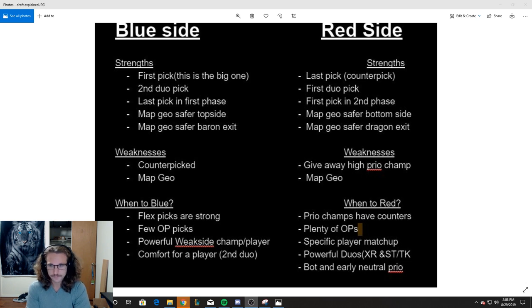Comfort for a player is sometimes good on blue side. Let's say you have a player you're subbing in who is really only good on like two picks — let's say they're really only good on Aatrox. Aatrox gets counterpicked a lot, but they can really perform in team fights. If they don't get Aatrox, they're going to be a liability. So you get first pick Aatrox, you lock that in early, and you don't have to worry. You want to make sure you pick it early or pick it on the second duo pick — hopefully they've already shown the lane you want to pick for and you can pick a comfort champion based off the matchup.